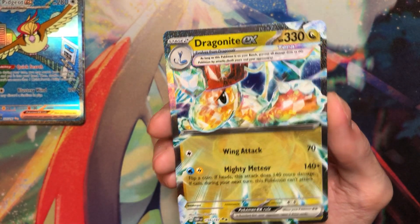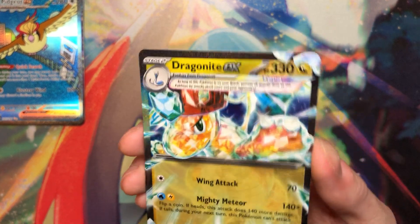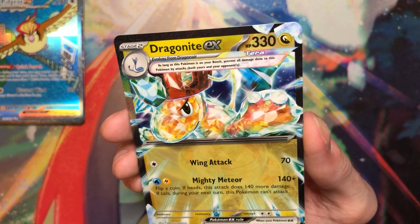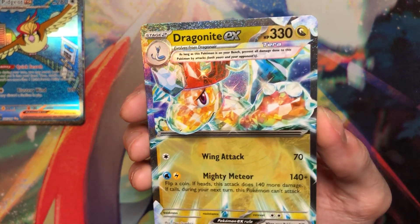One of them was Greedent, and I'm glad I didn't pull that because I don't like Greedent — I don't understand why they keep making Ultra Rares of him. But this Dragonite is pretty sick. I just wish he got a full art. For my binder purposes, I want a Dragon Terra full art to match a regular one. But I'll have a spot for this — that's really nice.